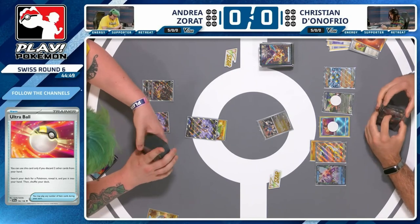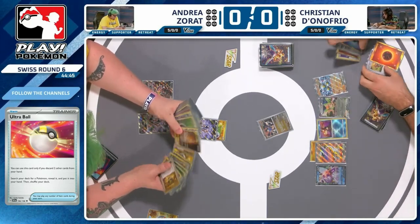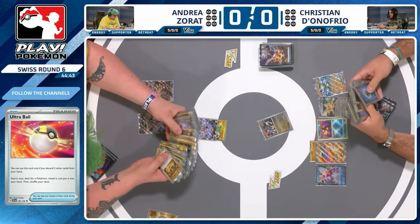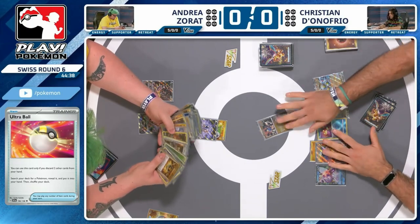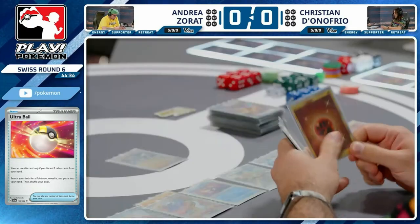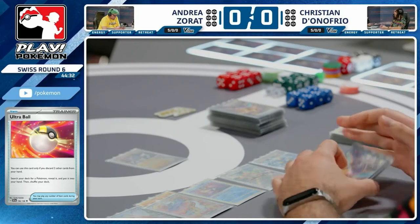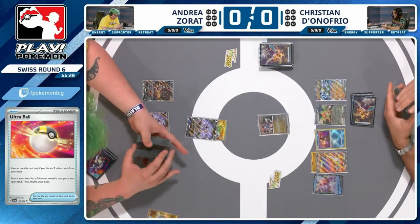How is Andrea's hand shaped up after the Iono? I've seen Nest Ball, but I'm not sure if there was a search for Arceus V-Star. He could have just randomly drawn six and had a pretty bad whiff from it. It was in the previous hand, but it got shuffled to the bottom. If you miss it now, that's a really cheeky Iono to six, which makes a huge difference.